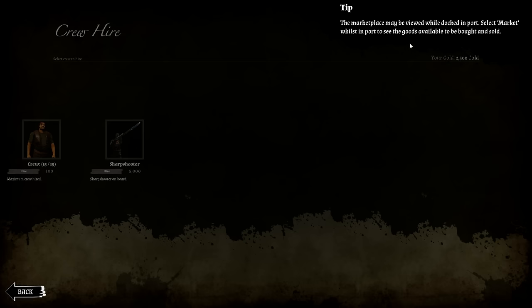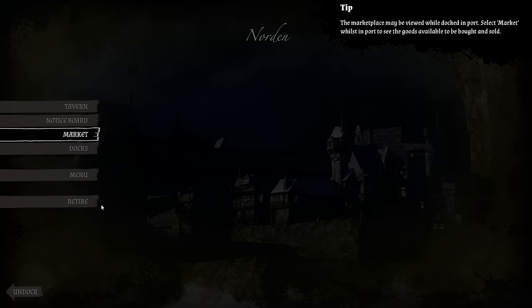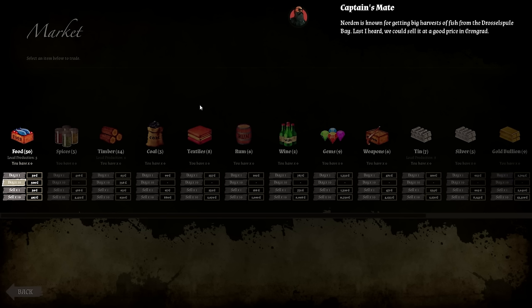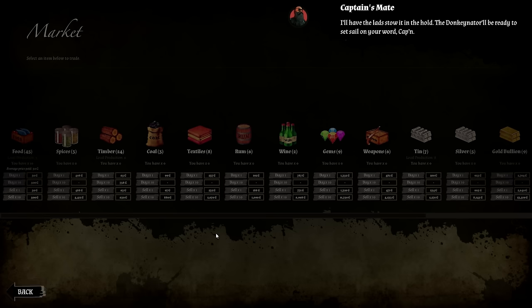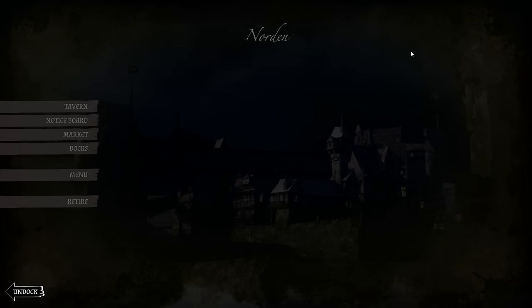The marketplace may be viewed while docked — select market to see goods available to buy and sell. Norton is known for big fish harvests from Drosselspool Bay; we could sell them at a good price in Erringrad. I'll buy 10 fish. 10 food added. I have more money but the option won't let me buy more. The crew stow it in the hold and the Donkenator is ready to set sail.